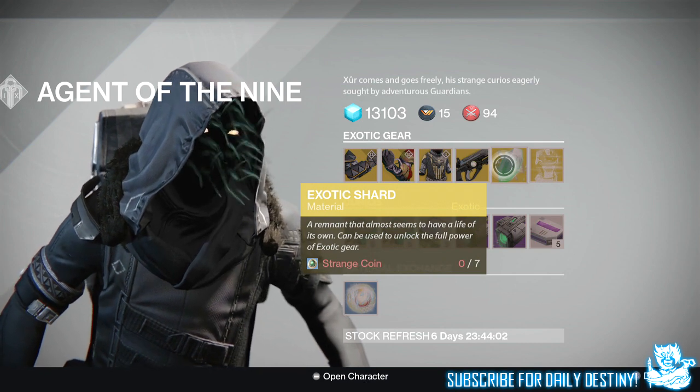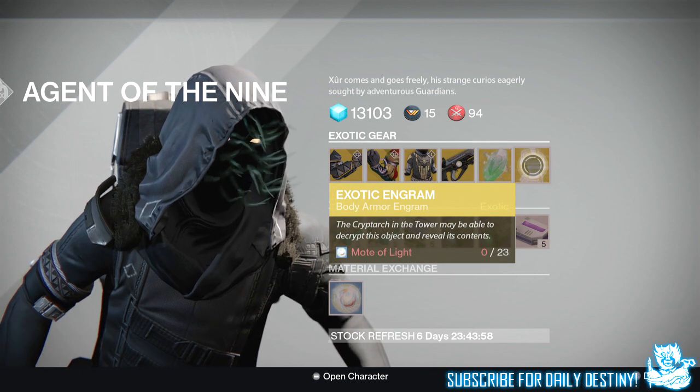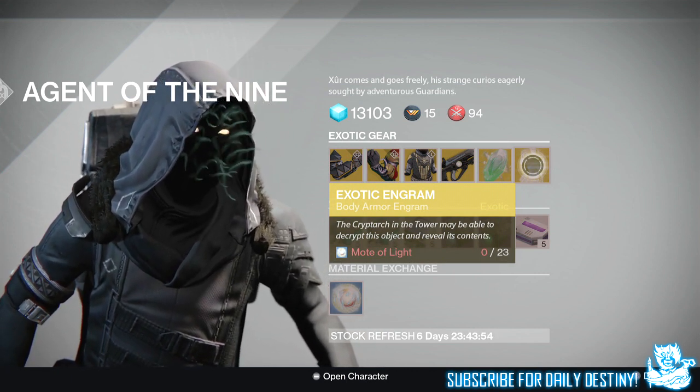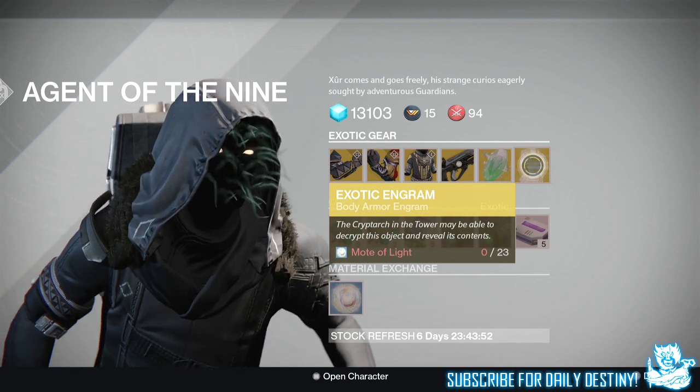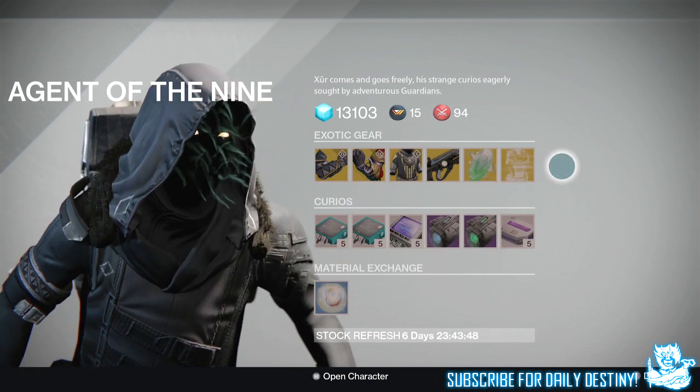We also have an Exotic Shard costing 7 Strange Coins, which is used to upgrade your pre-existing exotic arms and weapons. And we have an Exotic Chest Engram — this is three weeks in a row now — costing 23 Motes of Light. Buy it, take it to the Cryptarch, and hopefully get something you want out of it.